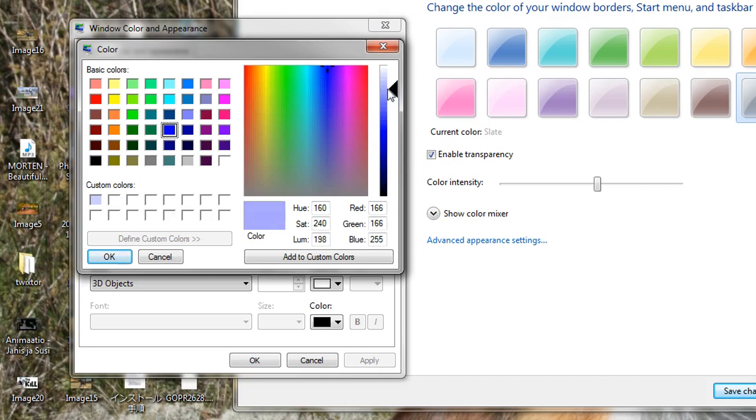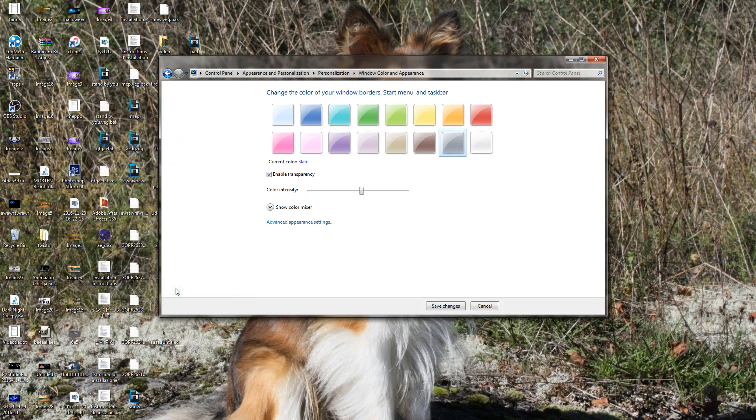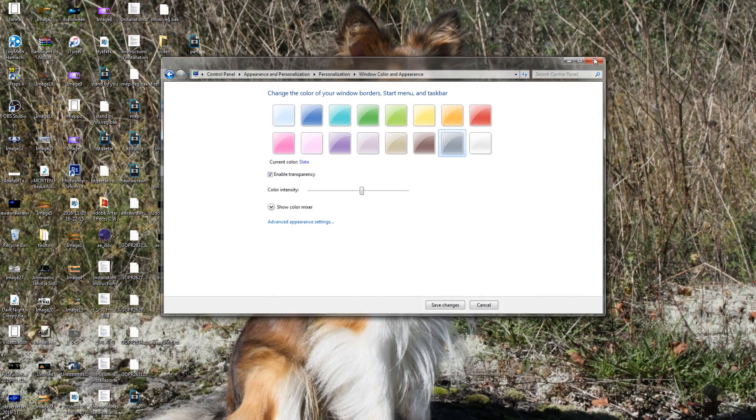So I think I'll take this blue color. Then press Apply. It takes a little bit. Press OK.